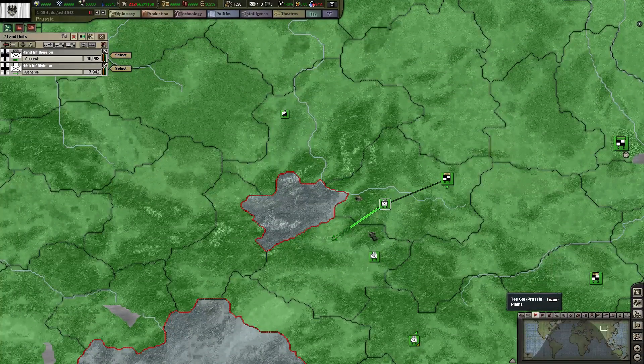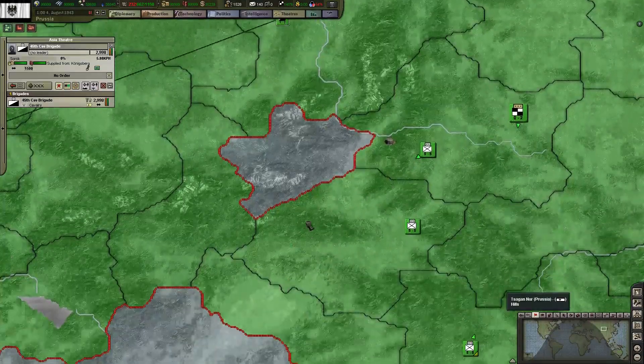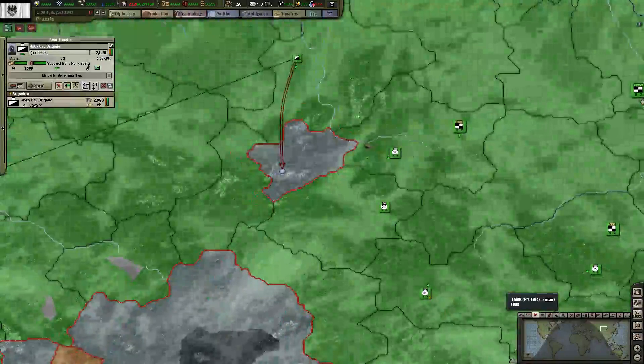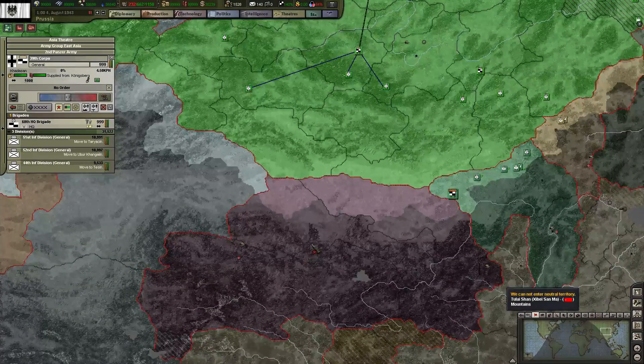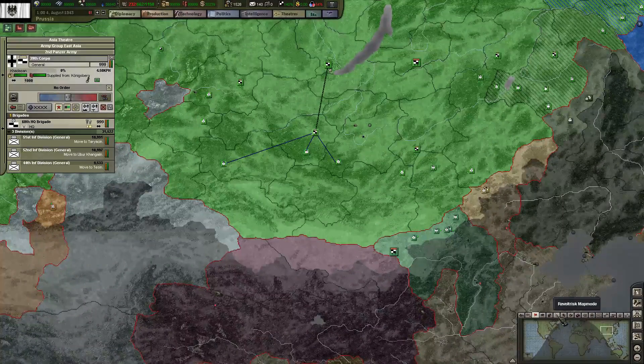All right, these two are moving over there. Check this cavalry unit - bring it down to here. Let me just check the diplomatic situation.